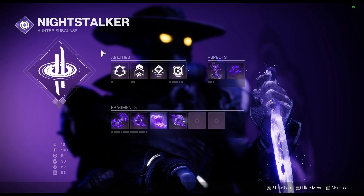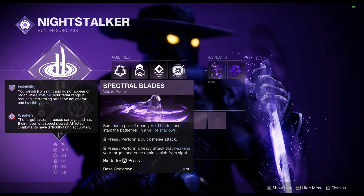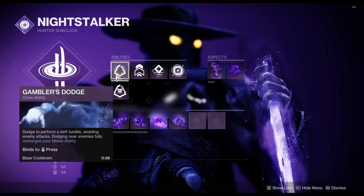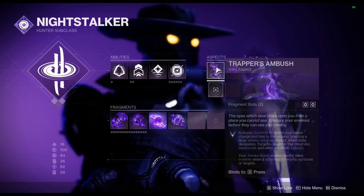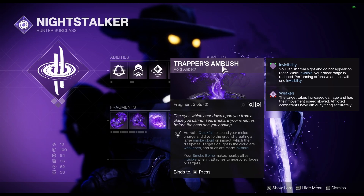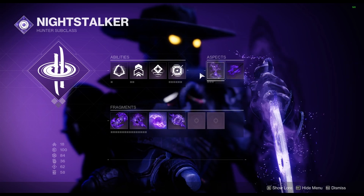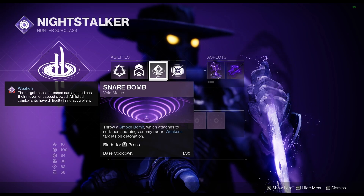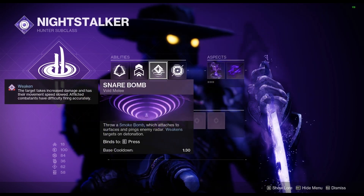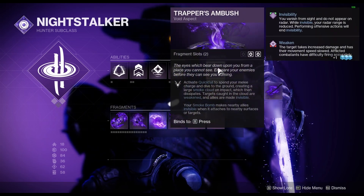For my spec, I went with Void. I chose the Spectral Blades Night Stalker, as this will pair nicely with some of the weakening in this build. Gambler's Dodge so that you can refresh your smoke. I use Trapper's Ambush — I prefer the quick fall to the dodge, which gives some nice mobility into this build. Snare Bomb that we can affect with the quick fall, which is going to be important for some of the fragments we're using. Scatter Grenade — really anything that you can just slay with.